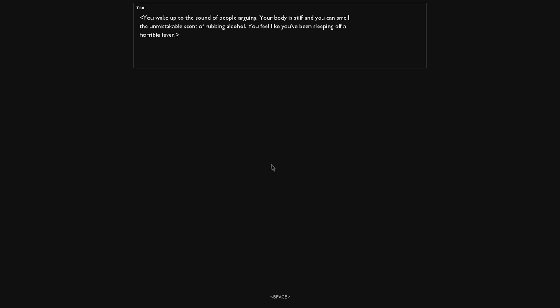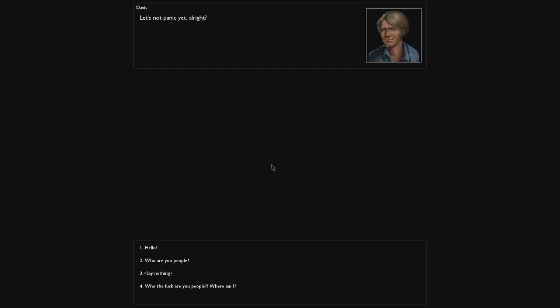You wake up to the sound of people arguing. Your body is stiff and you can smell the unmistakable scent of rubbing alcohol. You feel like you've been sleeping off a horrible fever. The last thing you remember is the plane going down. Someone says: 'Who cares about food when we've got a huge hole in that fence? If we don't fix it, they're going to walk right in here.' And then you can say stuff — 'Hello? Who are you people?'